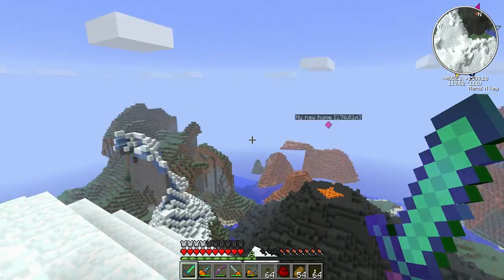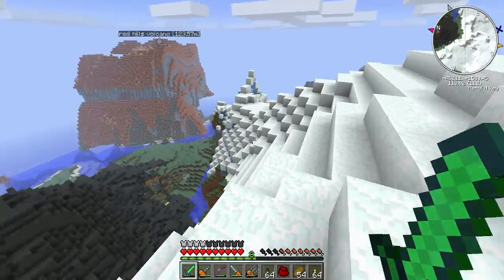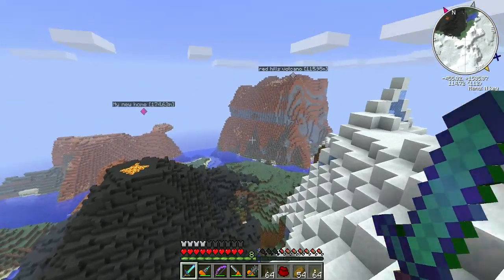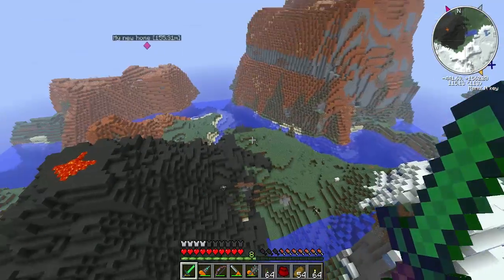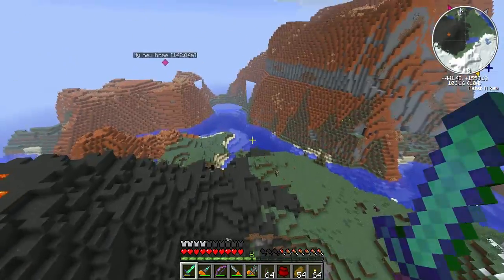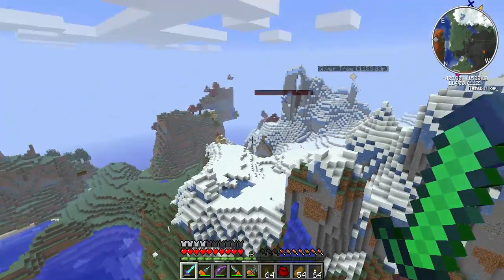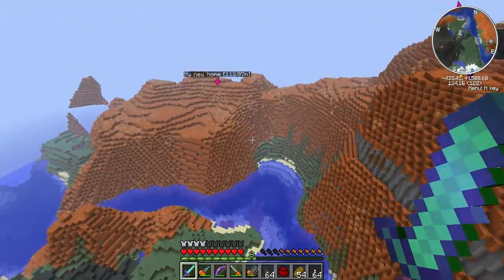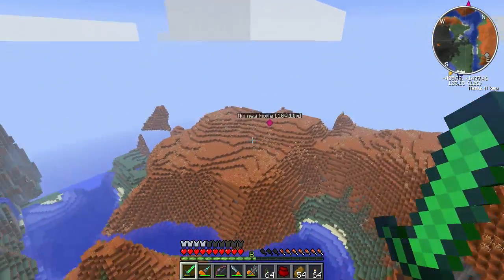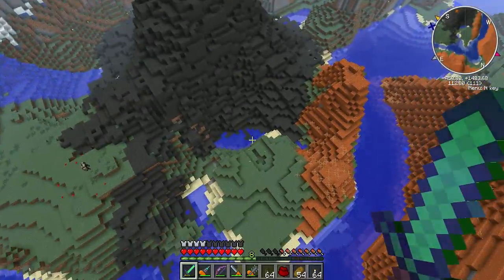To our left we have extreme hills, to our right and straight ahead we have all the red extreme hills. I really like how it splits up like this - it's like a little bowl area almost. You've got a nice river flowing through it that separates the extreme hills from the red rock.